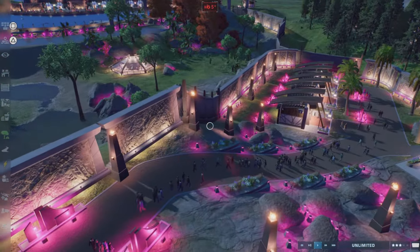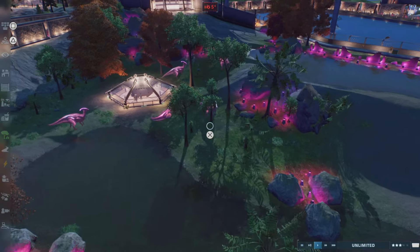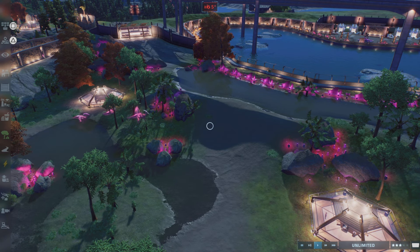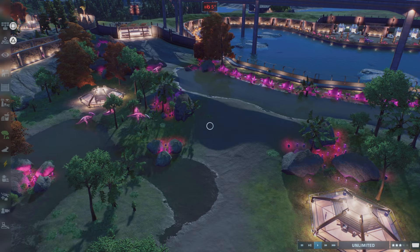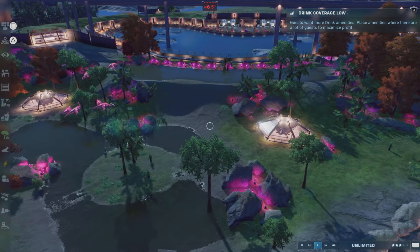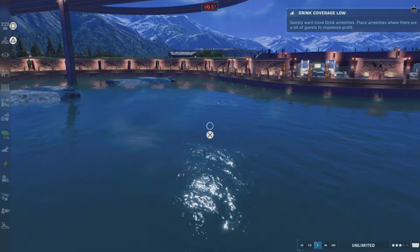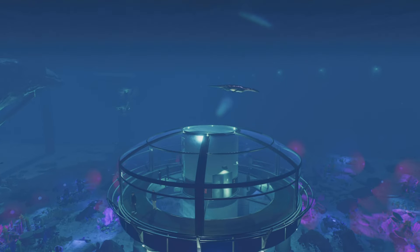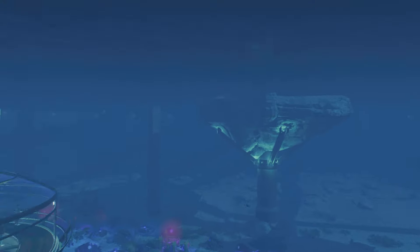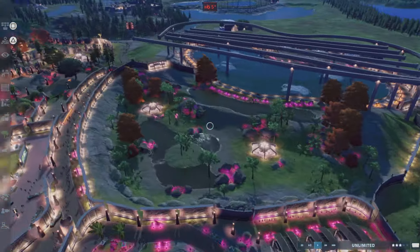Then we have the Bioluminescent Hadrosaurs — a really cool light show with bioluminescent dinosaurs such as the Parasaurolophus. The hybrids like the Cyanoceratops and the Angledocus hadn't been revealed yet when I built this last year, so maybe I could add them. We also have Stixosaurus and Nothosaurus. Any of the bioluminescent creatures are in this attraction.